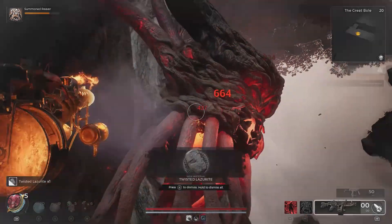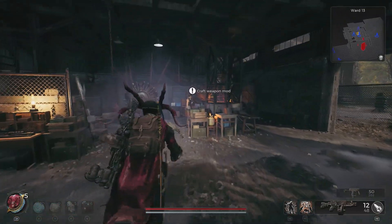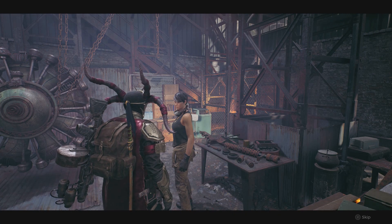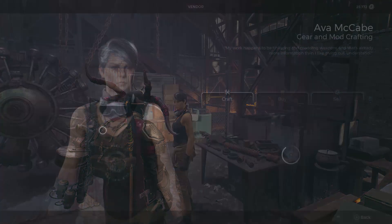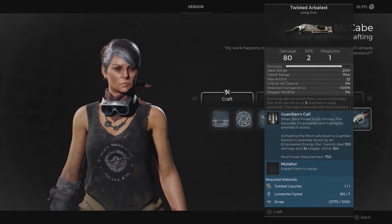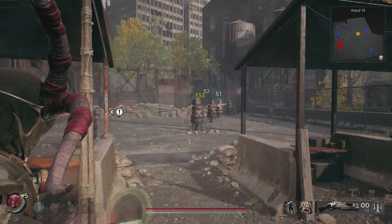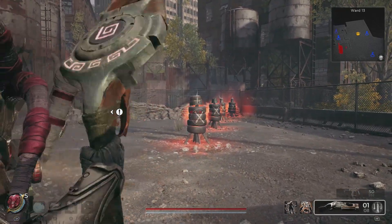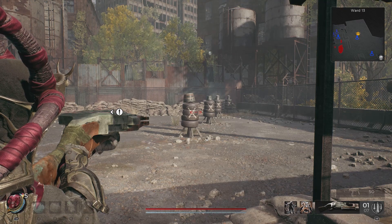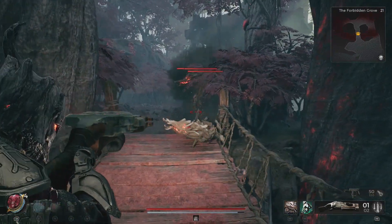This thing is bolt action, but it does have a very nice party piece. Where the Crossbow and Sagittarius fire one round that hits a target and that's it, the Twisted Arbalest fires a disc that will penetrate through 5 or 6 enemies depending on how many are there and how much they're lined up. It will go off and find enemies in close proximity and deal fairly heavy damage to each one. Then once you've dealt enough damage, you can activate the Guardian's Call ability, whereby when mod power is full, primary fire becomes empowered and highlights enemies it strikes. Activating the mod calls down a Guardian Sword on enemies struck by an empowered energy disc. Swords deal 122 damage and 3x stagger within 3 metres, and it does hit very, very hard. The Twisted Arbalest is a fantastic long gun if you're struggling with crowd control.